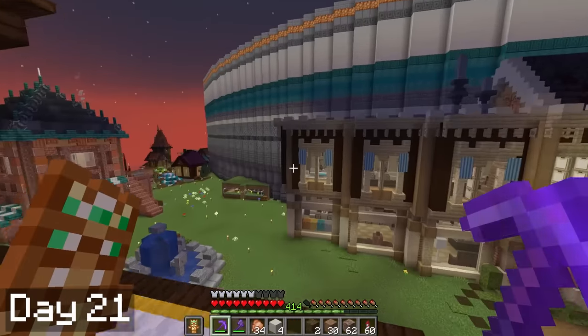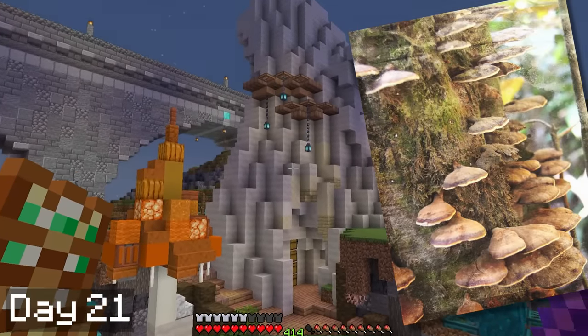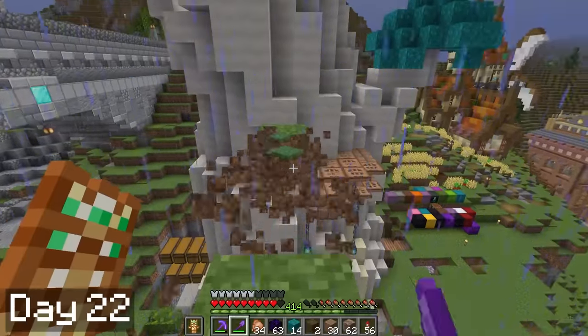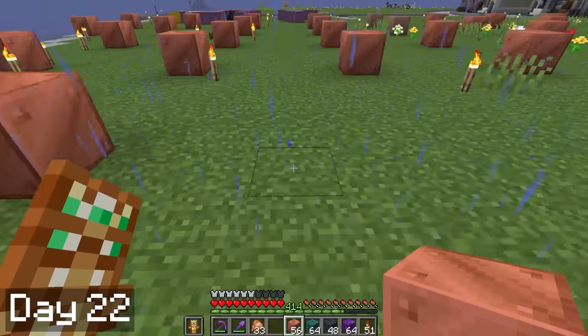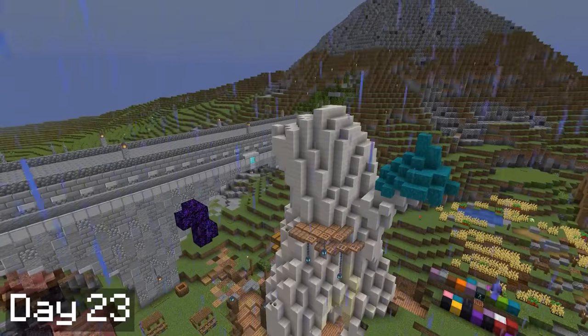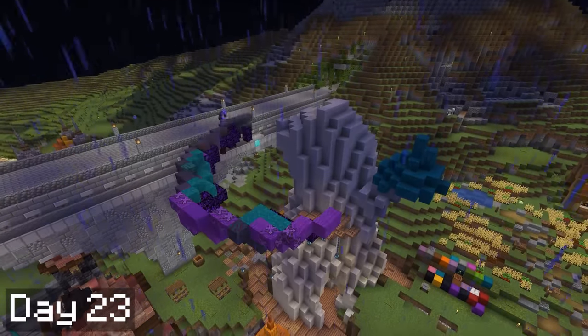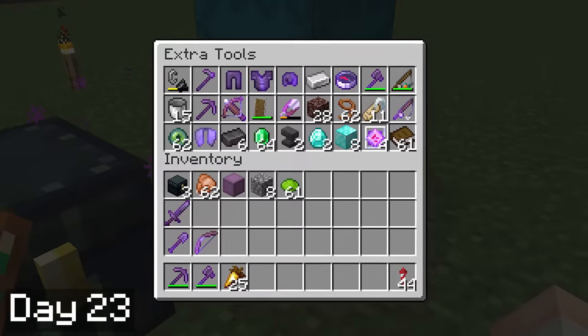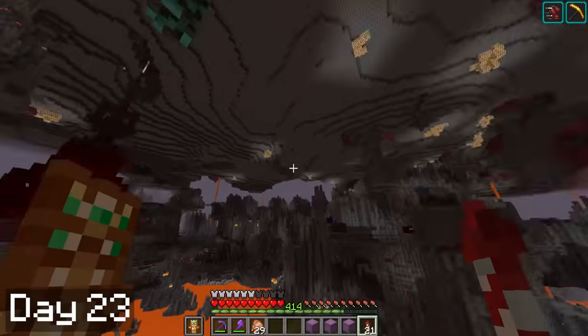On day 21 it was back to work on the mushroom stem. I added some little shelf mushrooms to the side, like you see on trees sometimes, and they came out really cool. By the next day I was ready to start the mushroom cap. For this I'm going to need a bunch of oxidized copper, so I went ahead and laid out a copper field so it can convert while I build. I got as far as I could on the mushroom cap on day 23, but I really want to use diamond blocks as the little spots, and I don't really have a ton of diamonds.